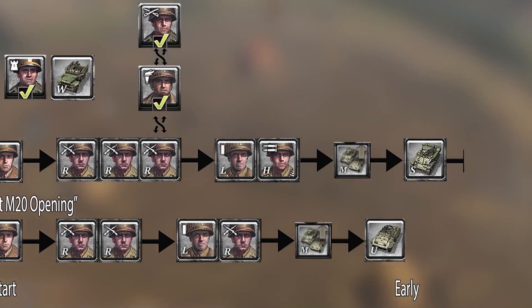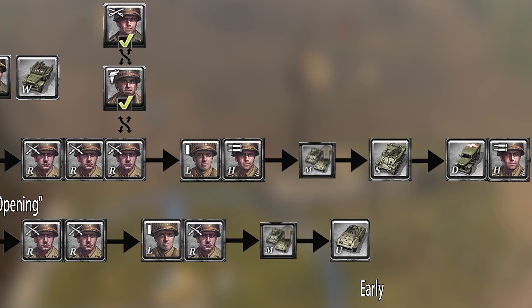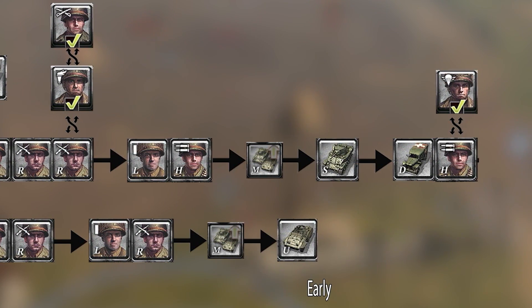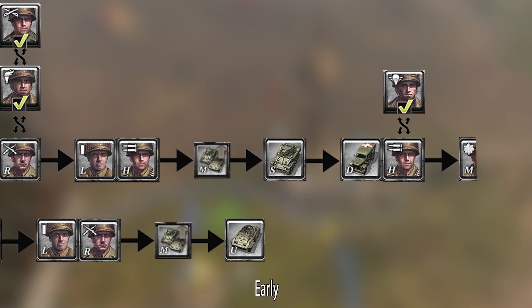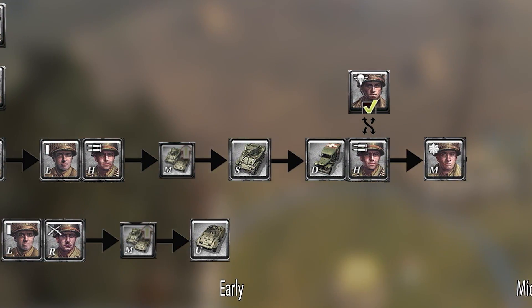After the Stuart is built, there is generally going to be an ambulance and a second .50 Cal. Not too uncommon, if you have Airborne equipped, is to drop paratroopers around this time, which is then usually followed up by an AT gun using the AT gun drop. If you're doing well, going straight for Major afterwards is very common, which will let you have a strong timing for any of the vehicles you're going for.